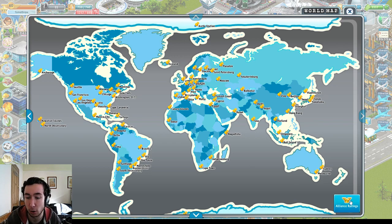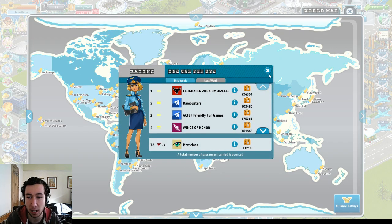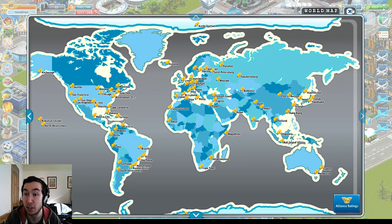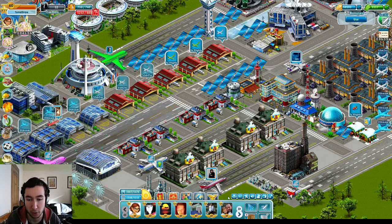There's a little tab down here called Alliance Ratings. Basically the more passengers you fly, the more you can combine with people. At the moment my airline alliance is currently in 78th position, which is not too bad. You can see last week they got a golden alliance chest, silver alliance chest, a bunch of maps and things like that, which you can use to fly to new places.